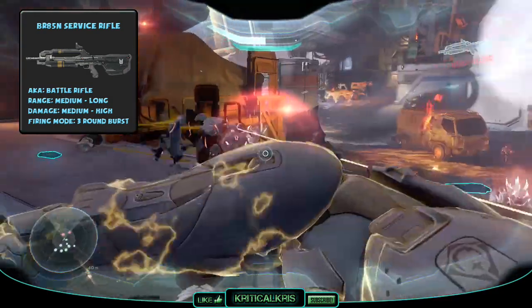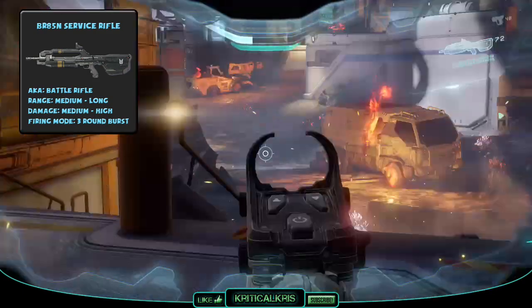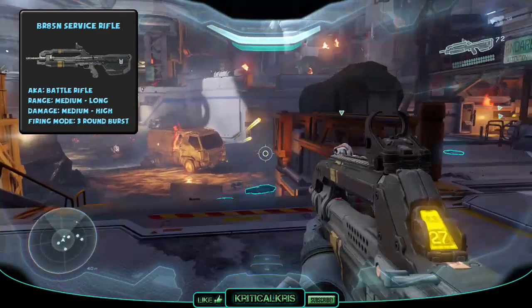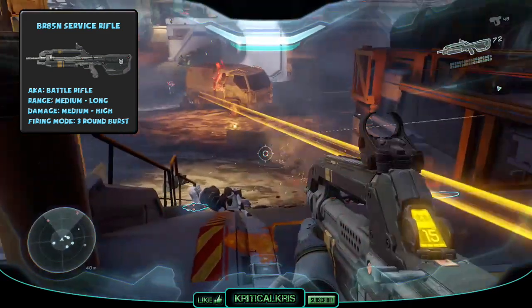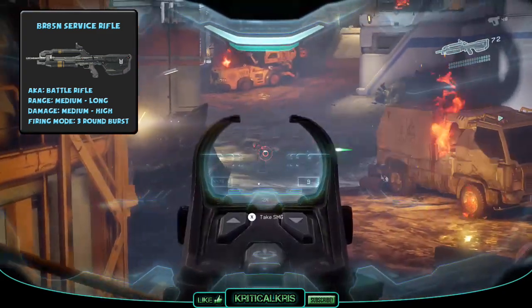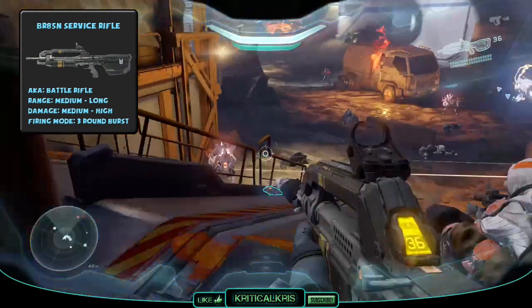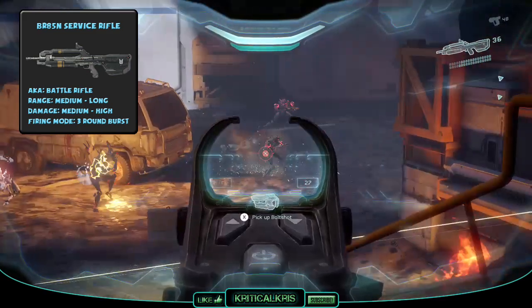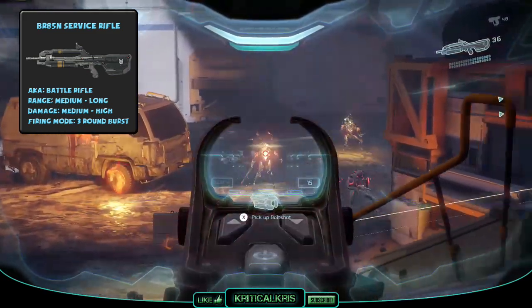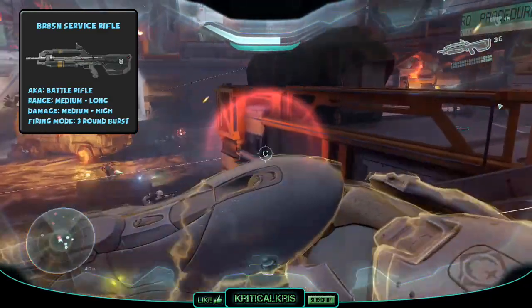The Halo 5 battle rifle fires slightly quicker than the models in the other games and now has a red dot sight styled optic when aiming down sights in smart scope. It has a relatively high accuracy and can be especially lethal when dealing headshot damage. Aiming for the chest is a good strategy, as the gun's recoil will naturally push your 3-round bursts upwards at your enemy's head. Aiming directly at the head will deliver more damage for the first shot, but recoil could force the aim off target, making you miss the rest of your shots in the burst.